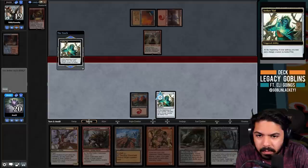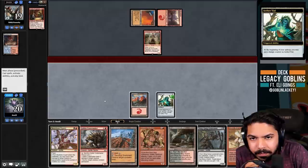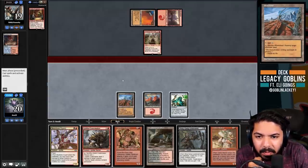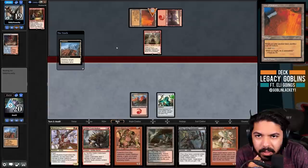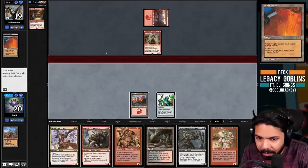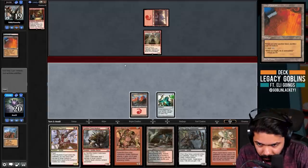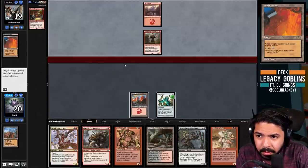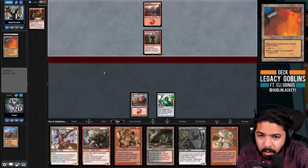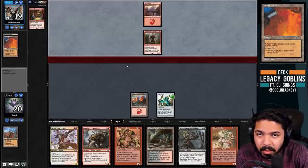I'm kind of nervous about a Karn coming up next turn - I think we Wasteland them. Sometimes it's actually correct to Wasteland City of Traders if you're trying to keep them off a volume of mana, even though City of Traders doesn't have longevity. We're generating mana with Aether Vial in the meantime and cutting them off something scary like Karn or a fast combo. Next turn if they play Goblin Engineer, we can Vial in Crater Maker, cast Expert, and kill the Engineer.